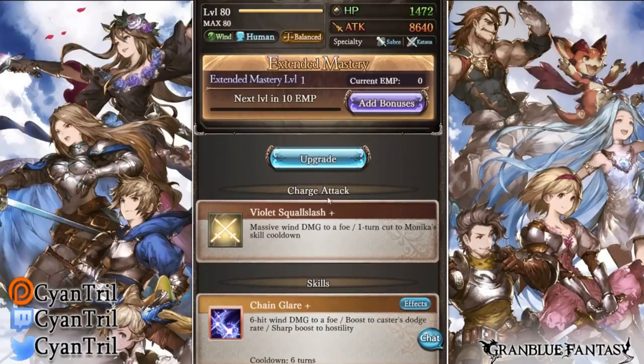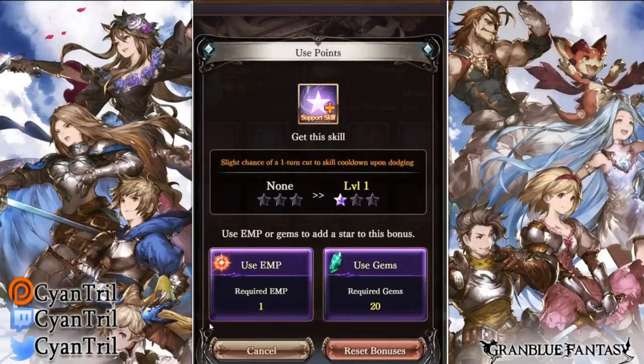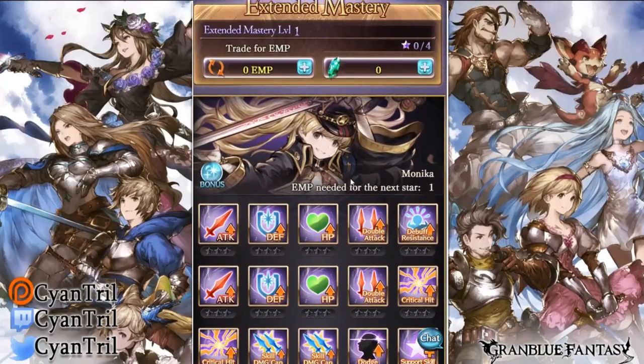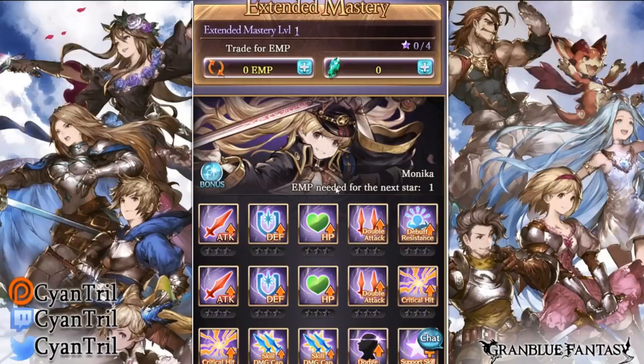Looking at her EMP bonuses - her EMP bonus is actually pretty decent. You definitely want to invest in skill damage cap immediately. Her EMP support skill gives a slight chance of a one-turn cut to skill cooldown upon dodging - it's not that bad. You definitely want to go skill damage cap, critical hit, and then support skill. The last two you could probably put into double attack depending on characters you're running. With Ultima plus her passive maxed out you're looking at around 50% double attack already, not including any ougi.